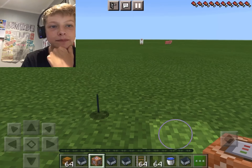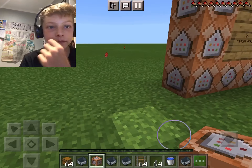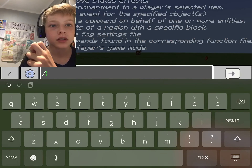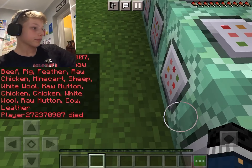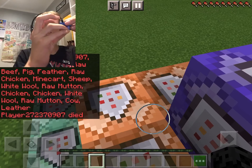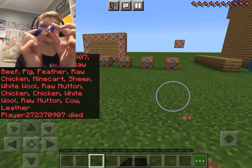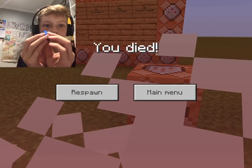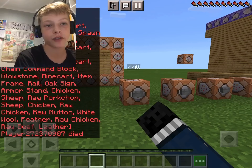To get barriers you just go slash give at whichever selector, then barrier. These dropped items count as entities. If you kill them — let's say you got two bits of lego and you kill them that's one command. To get rid of floating items you do another command: slash kill @s on a command block.